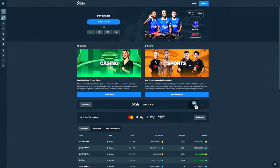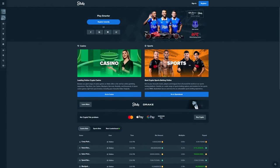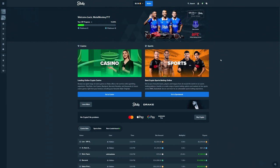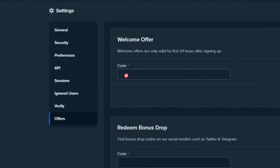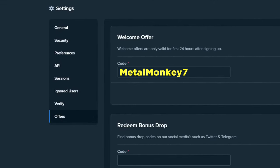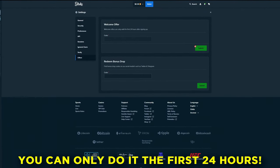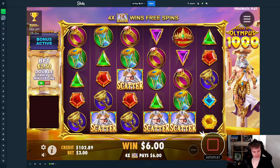Sorry for interrupting in the middle of the video — but if you guys want to support me and also have a chance of winning some of the two thousand dollars weekly from my competition, you can sign up under my affiliation by clicking register, then click code optional and type in MetalMonkey7 — or go to settings, then offers, and type in MetalMonkey7 and click submit. You can only do this the first 24 hours after signing up. Enjoy the rest of the video — thank you so much!